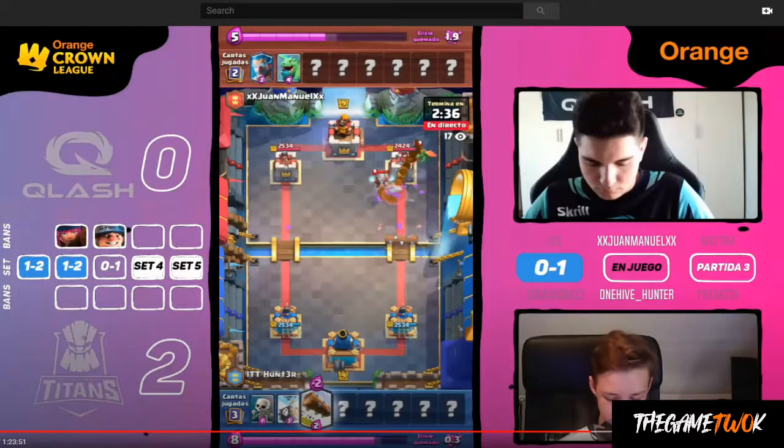Hey everybody, it's Glenn back with another Clash Royale analysis video. It's been fun breaking down a lot of the games that happened in the Orange Crown League playoffs. We've got one more to take a look at, and it's the one that capped it off — featuring Hive Hunter from Intech Tenerife Titans and Juan Manuel of Q-Lash. Hunter's trying to finish it off right here using the Double Barrel Princess lineup. Let's break it down.